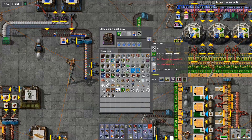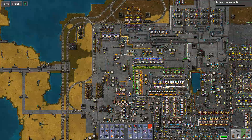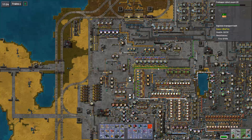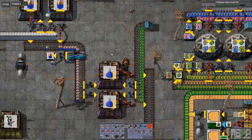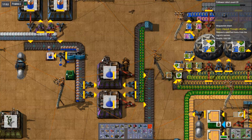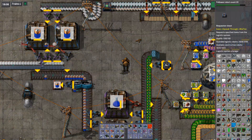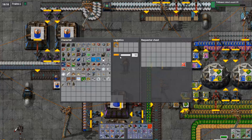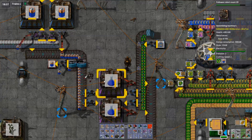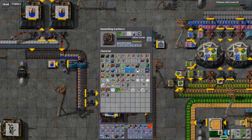Let's get one step closer to science pack 4. For express builds I'm thinking a requester chest - they're somewhere over here and I don't want to do a whole transport line just for them. Let's place it down somewhere there and have it request up to 100. I have some on me so I'll put them in there.